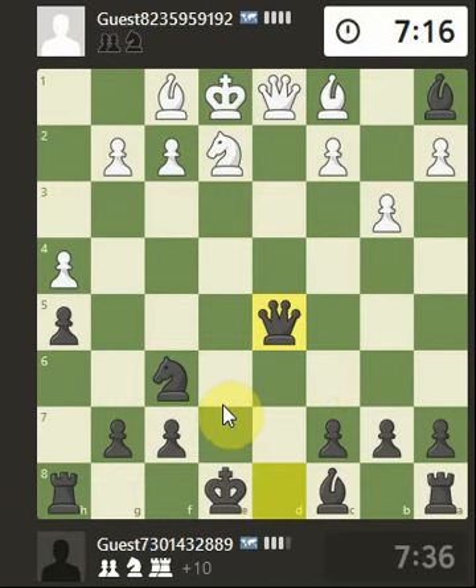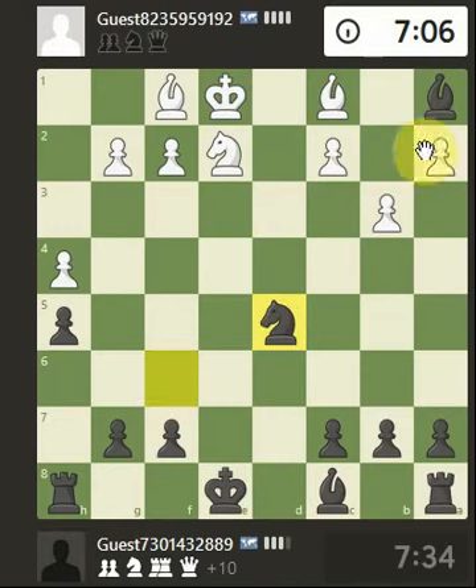So the knight takes. These anonymous games — I like playing them because you don't know the strength of the players at all, you know, based on looking at ratings and that type of stuff. Okay, let's just grab. Maybe we can now save the bishop by bringing it here — we've got the support from the knight, so if the knight takes then the knight can take.